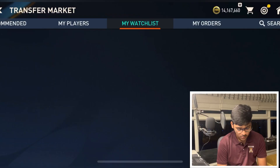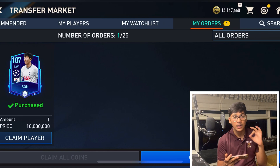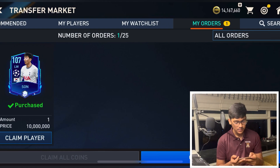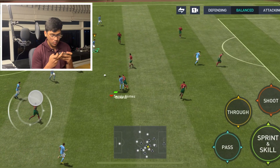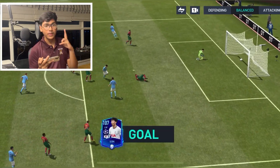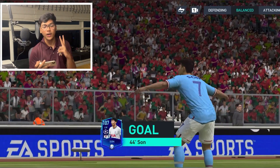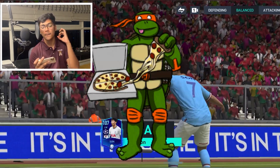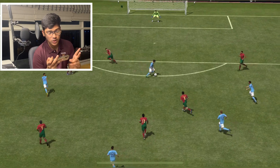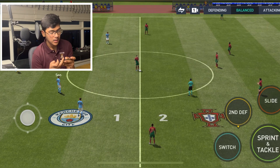FIFA Mobile 21 cover was Son — let's buy him and score a banger goal with him. We got Son for 10 million coins. That was a great goal by Son — he turns around and scores an amazing banger. Let's go! Now let's move to our next challenge: FIFA 22 cover Mbappe.